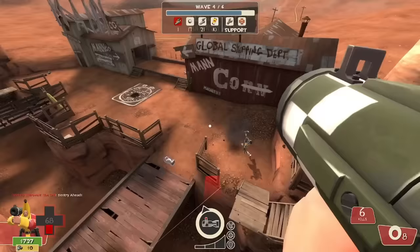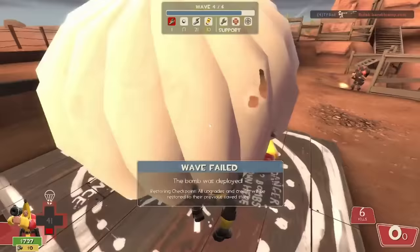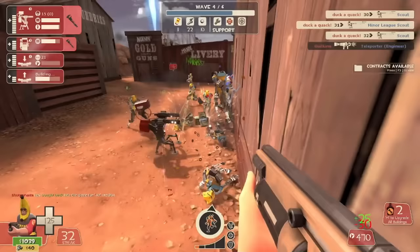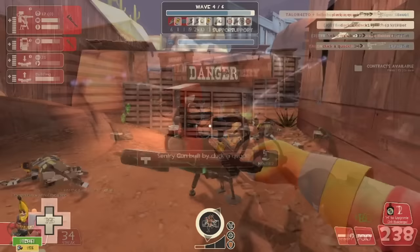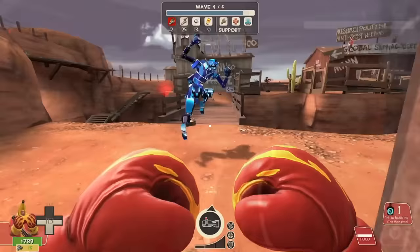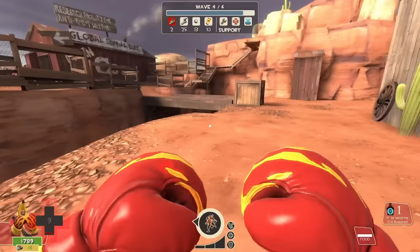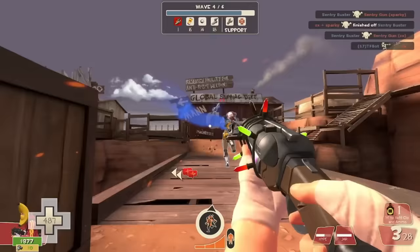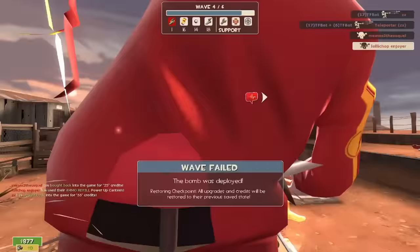Although nowhere near the scale of Broken Parts Wave 6, this one might actually have just as high of a failure-to-completion ratio. On paper it doesn't look too bad — most of the wave is nothing but mini scouts, some of the weakest robots in the game. But the combination of the tank, eight super scouts, and engineers setting up bases at every corner of the map makes things go haywire rather quickly. Especially when you consider that Decoy is the smallest map in the game, not giving you much wiggle room for sorting things out.